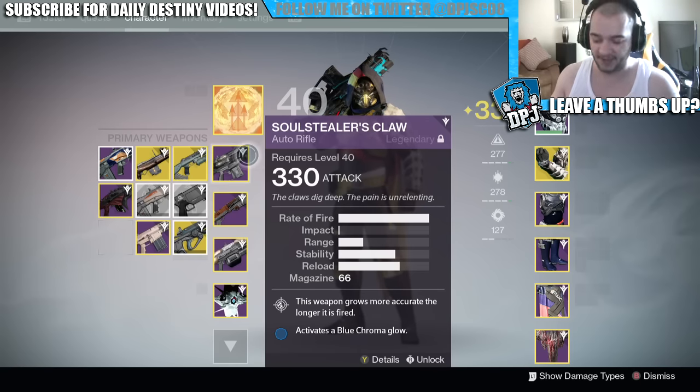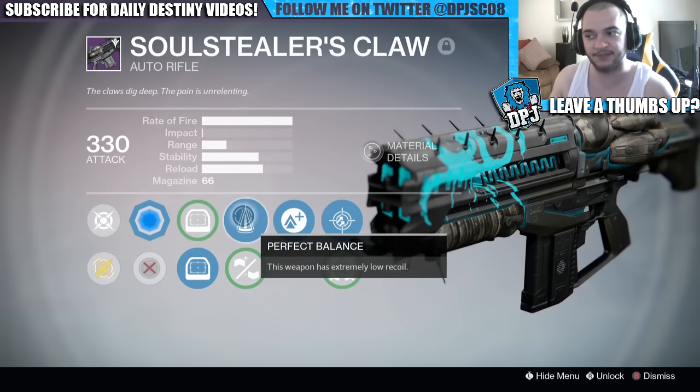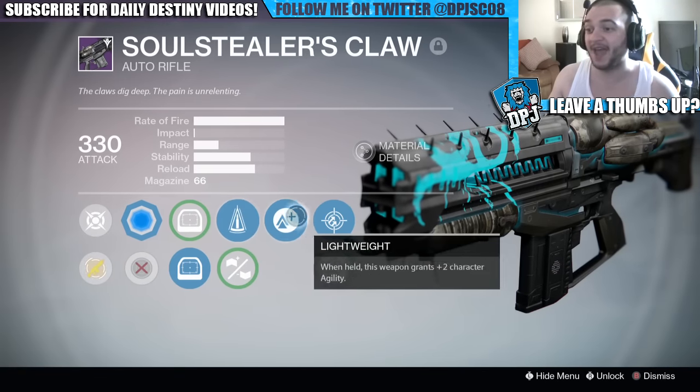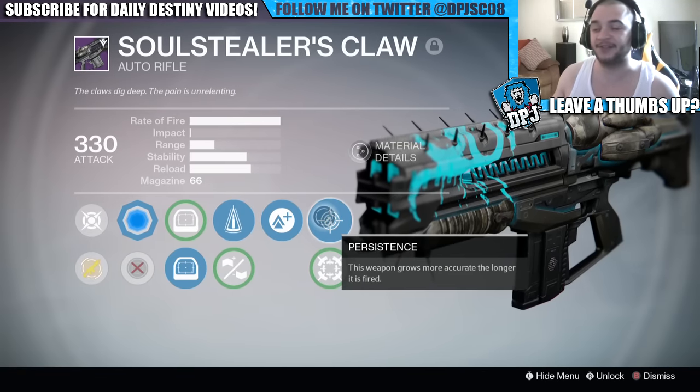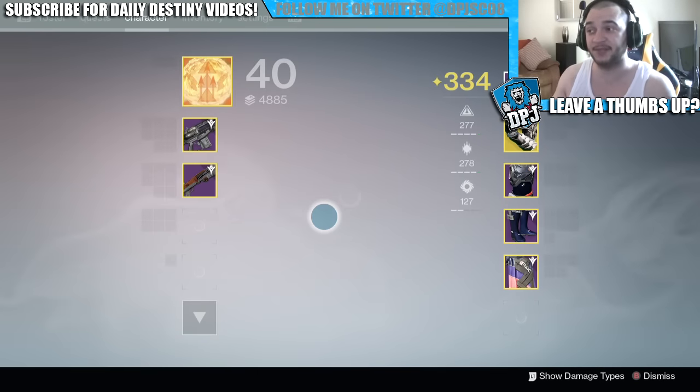My roll has got Perfect Balance and Persistence. I would prefer Counterbalance here, but I'll take these two stability rolls - I can't really argue. You can get a better stability roll on this weapon. The Soul Stealer's Claw and Dark Ring of Passing are both part of that high rate of fire, low impact auto rifle archetype.